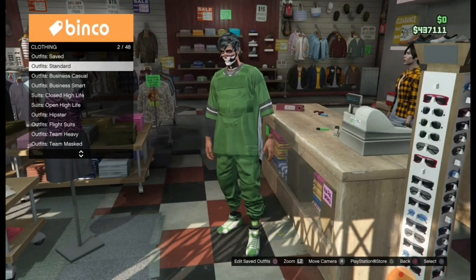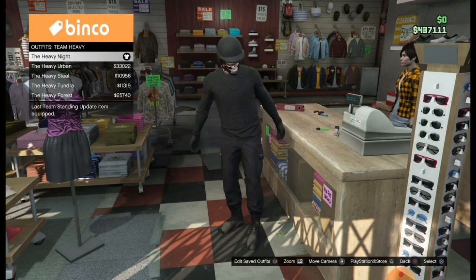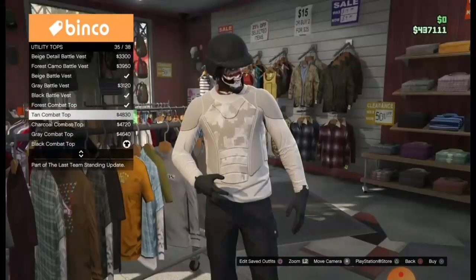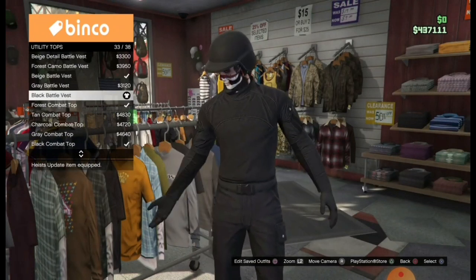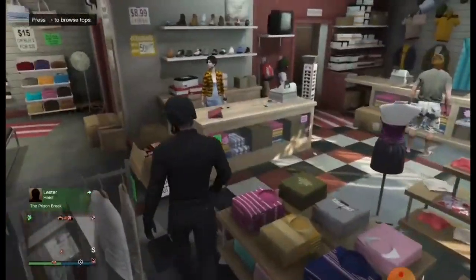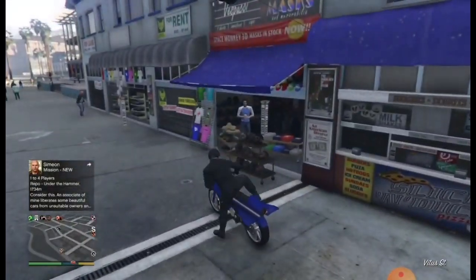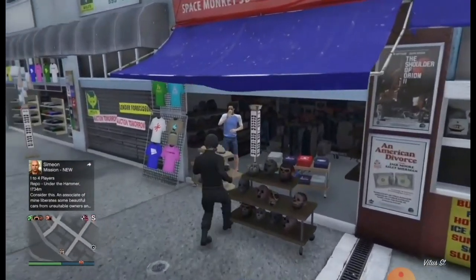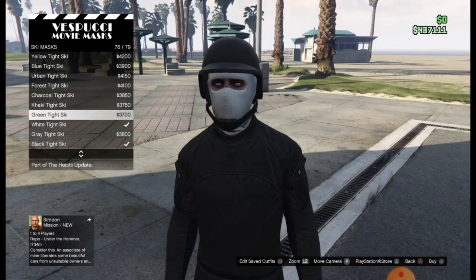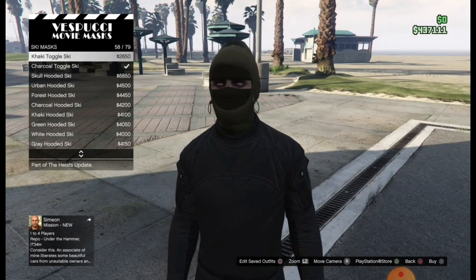Then copy the outfit I make — go over to the outfit and find the utility top and select that top. Then we're gonna be doing the telescope glitch: go to masks, go over to ski mask and select this mask.